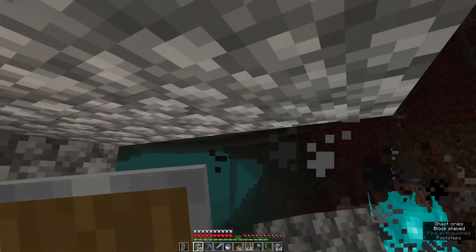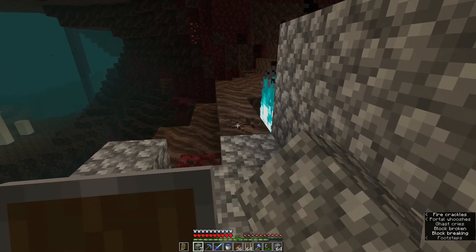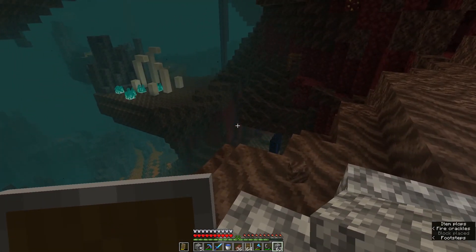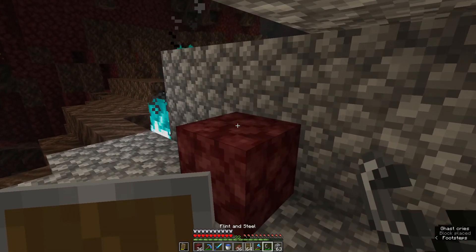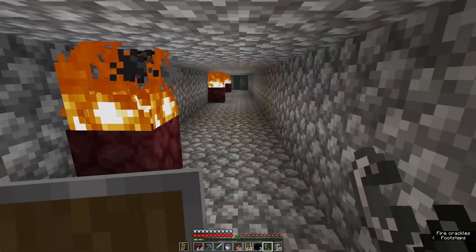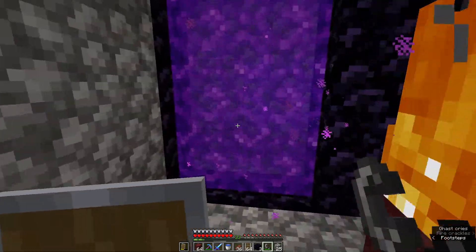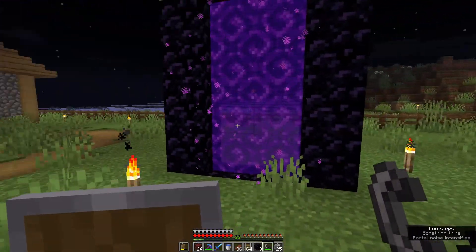It broke literally none of the cobble. I didn't bring any torches, and I think I need to light this area up because I've noticed a few skeletons spawning in the soul sand valley. I'll use netherrack as a temporary light for now. The tunnel is two blocks high, which should be enough. I lit it with netherrack, which I actually kind of like — I might incorporate that into the actual build rather than use torches.